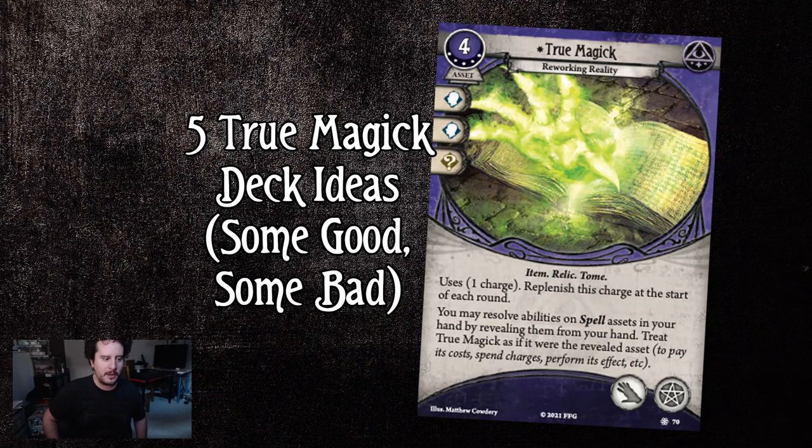Hey, hello everybody and welcome to another deck showcase video where I showcase five decks all built around one card — or at least the card is the inspiration for the deck. These are five True Magic deck ideas, all built around True Magic. This is a four-cost, five-experience mystic asset that takes up a hand slot and a spell slot. It's an item, a relic, and a tome. It uses one charge, replenishes that charge at the start of each round, and lets you resolve abilities on spell assets in your hand by revealing them.